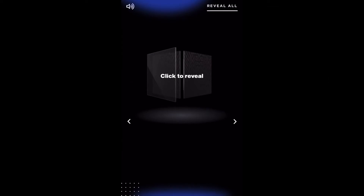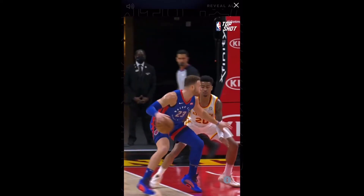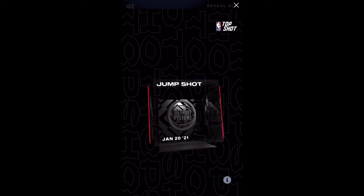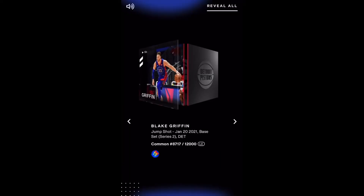The next card is another common — it's Blake Griffin from the Nets, but this one is from when he was still with the Pistons. A good hook shot, a baby hook. I was hoping maybe for a Durant or Harden — those sell for a good amount of money — but this card is actually a limited edition. This one sold for $23, so not bad. It was numbered out of 12,000, which is why it sold for a higher price.